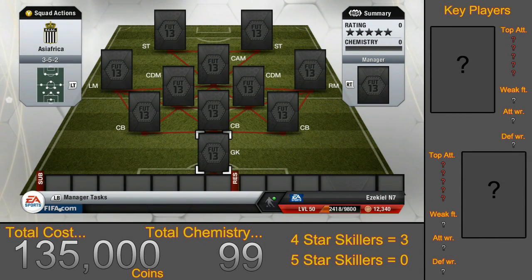What is up guys, Jack here from Ezekiel Gaming HD and this is episode 20 of the Squad Builder series. This is part 2 of the Asian and African hybrid team. If you missed part 1, you can find that in the Squad Builder playlist as episode 18.